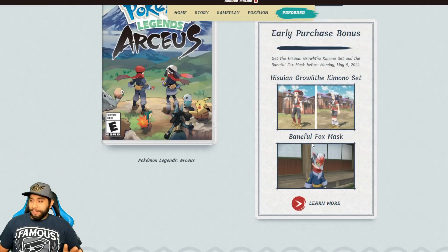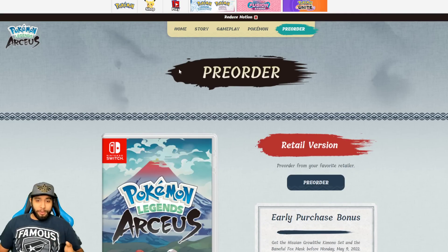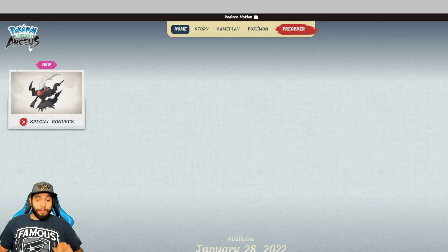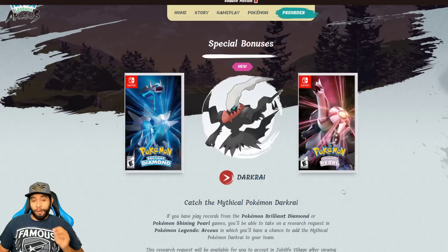That's pretty much all the pre-order bonuses, but another thing you guys will be able to get in the game for free, assuming you've played other Pokemon games, are these special bonuses. If you've played Pokemon Brilliant Diamond and Shining Pearl, make sure you use the same save data on your Switch, and then you'll be able to get Darkrai in Pokemon Legends Arceus. I don't believe you're going to be able to get Darkrai any other way, so you might have to spend a little bit of money to get Brilliant Diamond and Shining Pearl if you're interested in Darkrai.